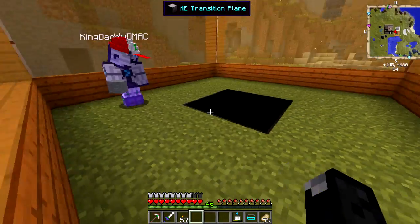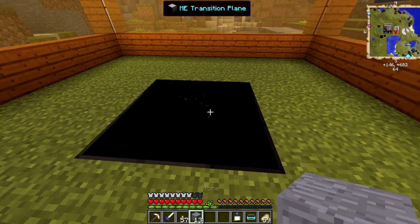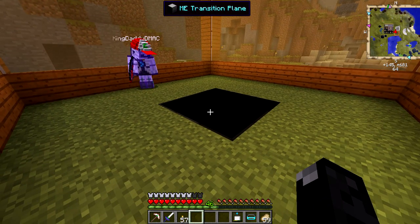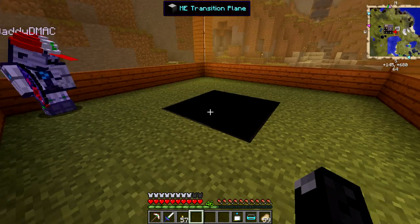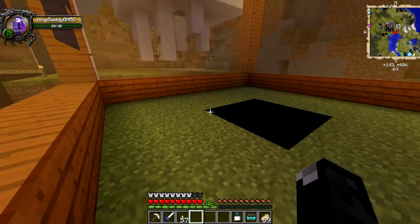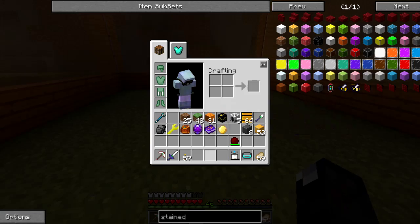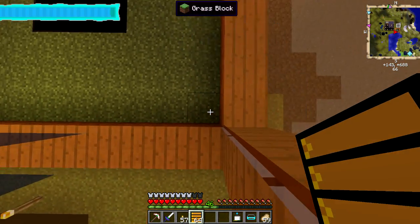Make sure they're facing up or they'll suck items into your system — we don't want that yet. They'll break any block they're touching, so make sure the black face is facing up. Watch — set this block on top and they immediately break whatever they're placed on. You could use this to suck up pumpkins from a pumpkin farm, or even make a tree farm where the planes break logs as the tree grows. Now we need the conveyors. We can put them right on there since they hide the dirt.